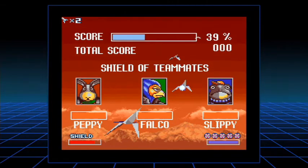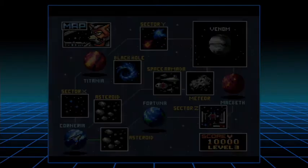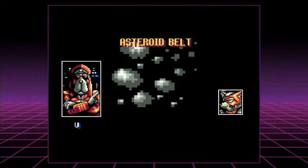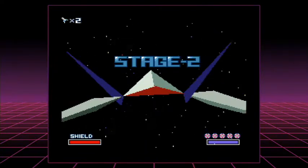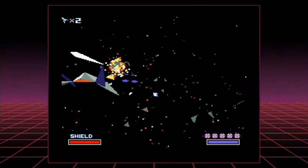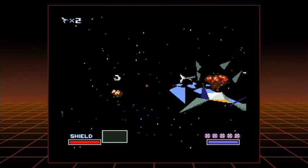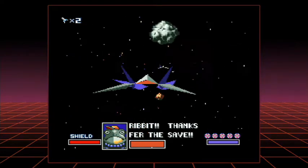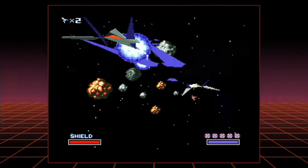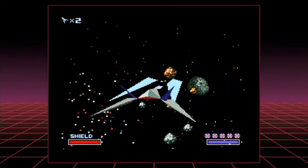We move on to stage two with a 100% hit record — not that I'm particularly bothered about the score. Stage two is the same planet as on level one: Asteroid. However, that's the only similarity — this one is quite a bit more challenging. On these outer space levels, your ship defaults to a first-person view, and I don't really know why it does that. I prefer the normal view where I can actually see the ship — I just find it easier to navigate. We've just revealed a ship from behind an asteroid and nearly missed it, but we got there in the end.